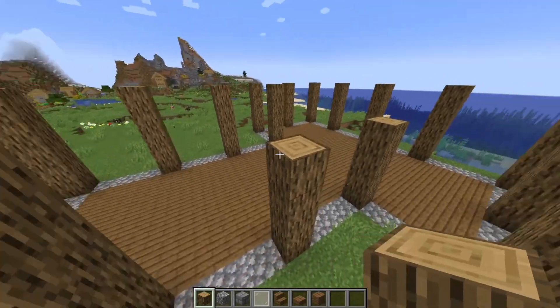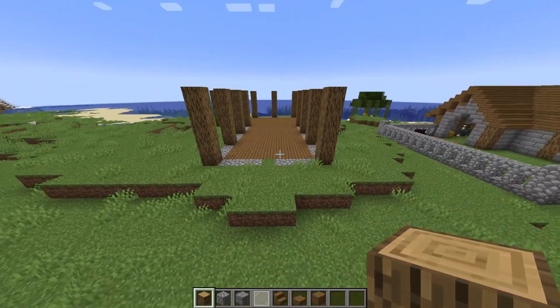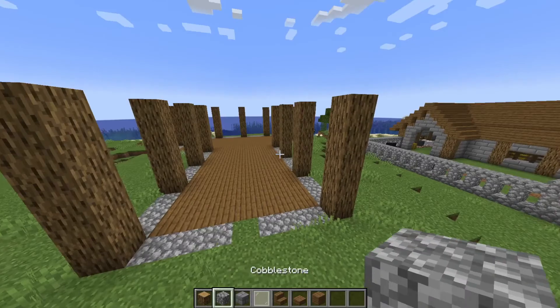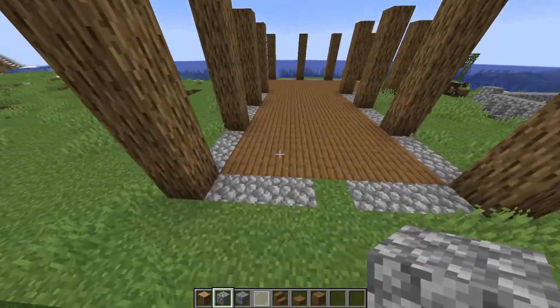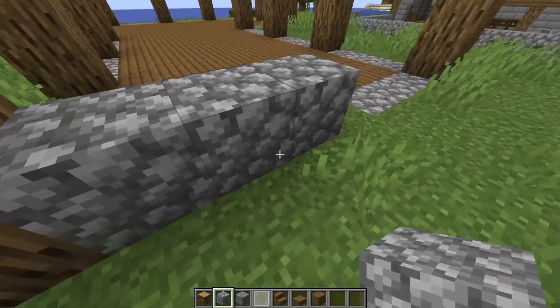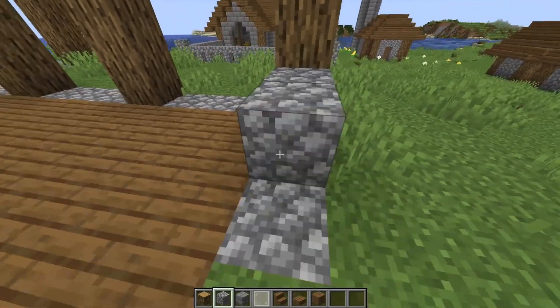Looks like I accidentally left a few short, but here we are. Once we do this, we're going to take cobblestone and between all the blocks of these pillars just add a one-block-high layer of cobblestone, with an exception right here for the doorway at the front of the building.